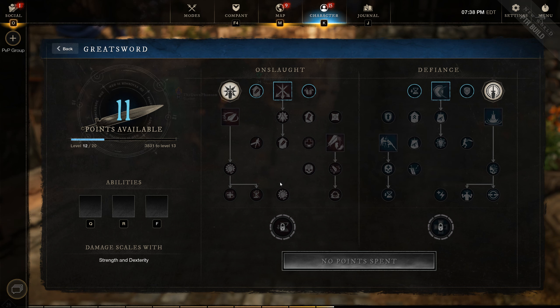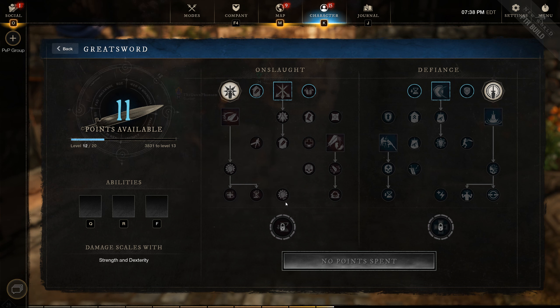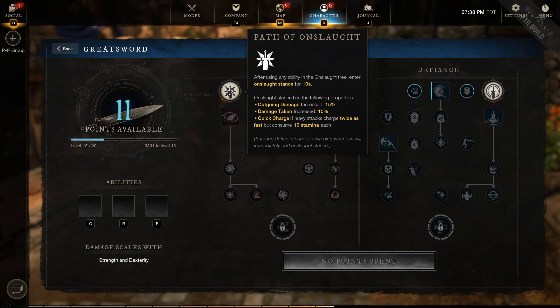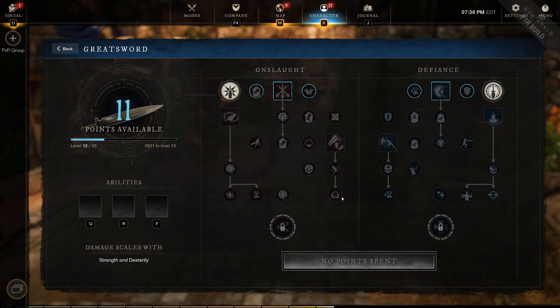I'll get to aggressive shift and guarded shift in a second. Crest of weakness — depending on the build you'll pretty much always be able to apply a debuff with this weapon — gives you more crit chance, which is really nice. Step and strike is a really nice passive too: you get 10% empower on your next three hits after dodging, and those attacks also restore 10 stamina, which offsets the stamina you lose charging heavy attacks with quick charge.